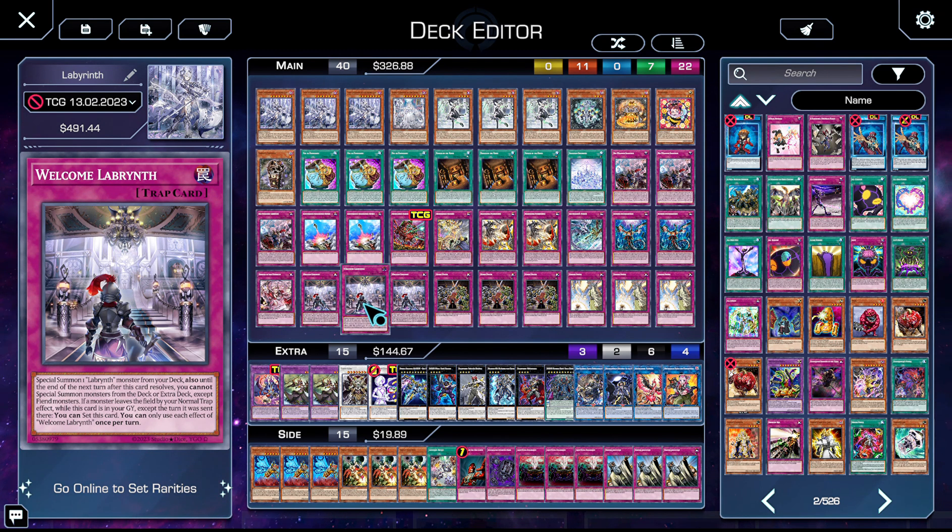Three copies of Welcome. Welcome is fantastic in the grind — being able to reset it and summon a monster from deck every turn is just really powerful. Additionally, not having the bounce-back cost sometimes benefits you: sometimes you just want to get out Lovely or Lady without giving something up, especially in grindier games.